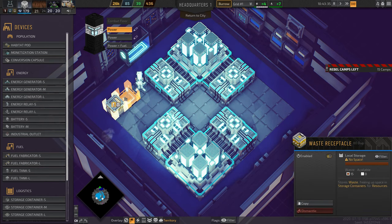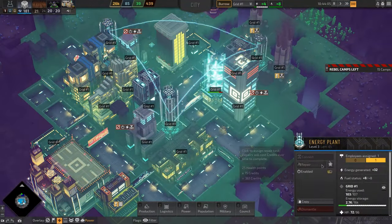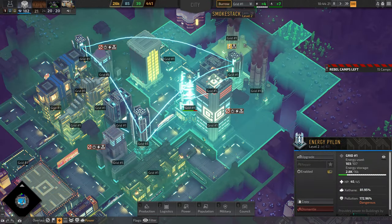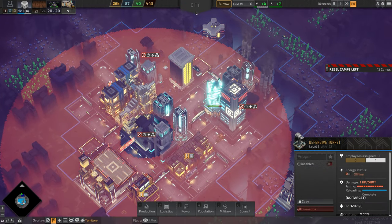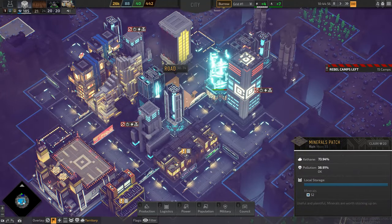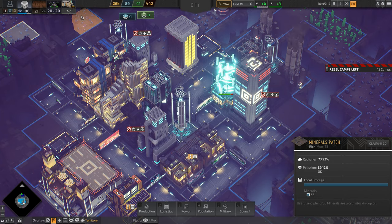The waste receptacles are practically full and I need to find a way to deal with all the garbage. The smokestacks also need to be repaired, and now that the danger has passed I can reassign employees from turrets back to the smokestacks. I cannot simply burn all this trash, and I'm wondering if the developers may have over-tuned waste production in the last patch, making it a real problem to get rid of.